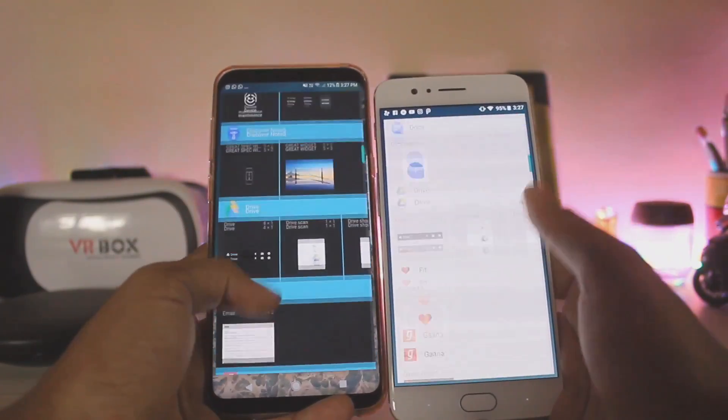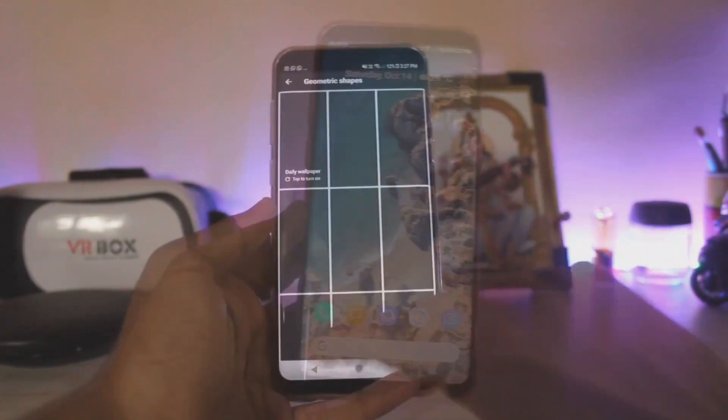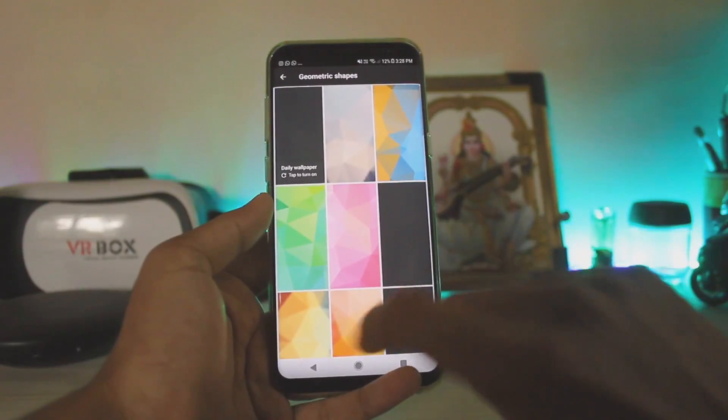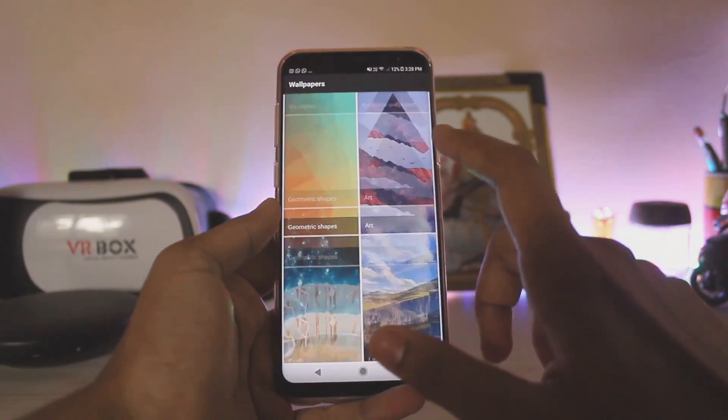The widgets menu is quite different — it picks up the gradient of Android nicely. Looking at the wallpapers, Google has added geometric shapes and will also be adding underwater wallpapers soon, so we'll wait for that. Otherwise it's pretty much the same.